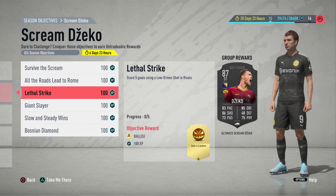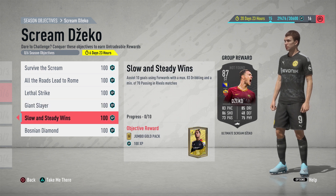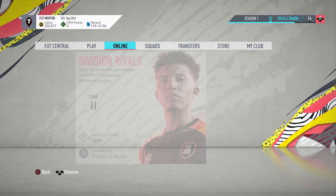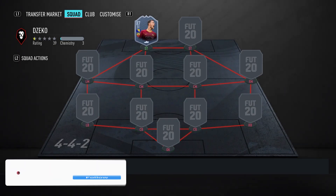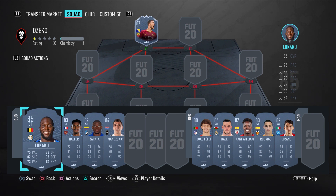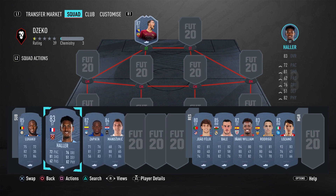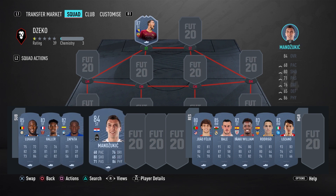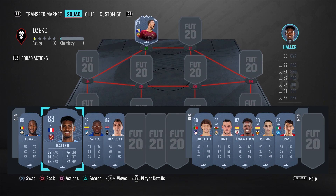Getting into Giant Slayer now — the requirement is a maximum of 75 pace and a minimum of 80 physical. I've found the best players you can use for this. Lukaku might be a bit too expensive, but Hala, Zapata, and Mandzukic are definitely very cheap options. If you already have any of these untradable it saves you going to the transfer market, but that shouldn't be too difficult to sort out. Those are the top options I've filtered through for Giant Slayer.